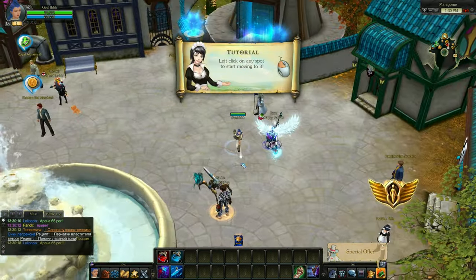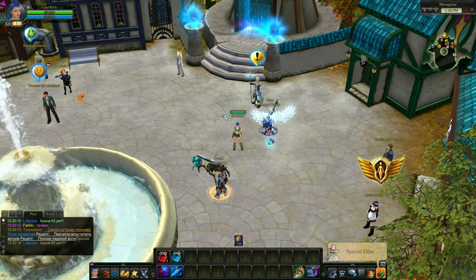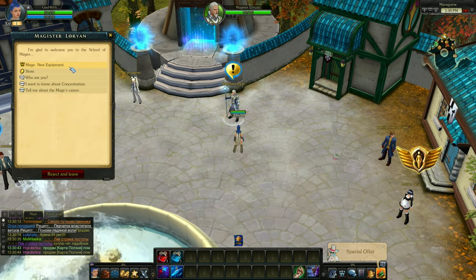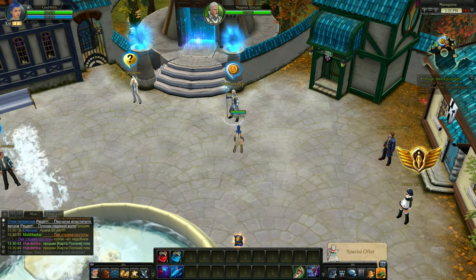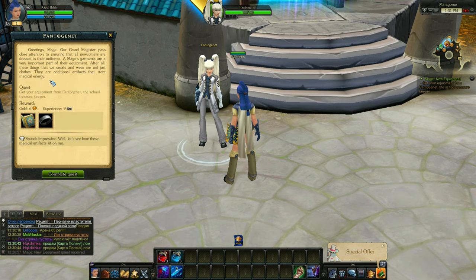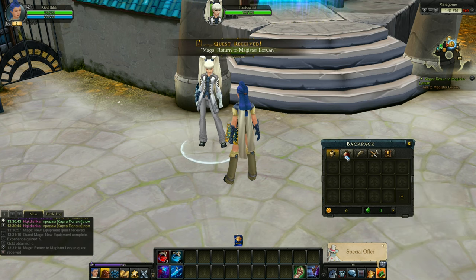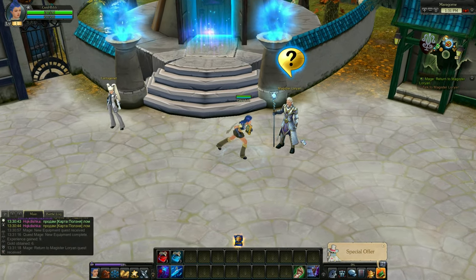Well done, you learned fast. Now left-click on any spot. That was easy. Now talk to the trainer — he was just trying to tell me something but it skipped. Let's just talk to the nearest exclamation mark. New equipment — get your equipment from Fantogenet. Let's close up. Give me the equipment. Complete quest. That's the weapon, and is that a ring? Let's open up our bag. Where's the equipment? I need to turn over the quest first.